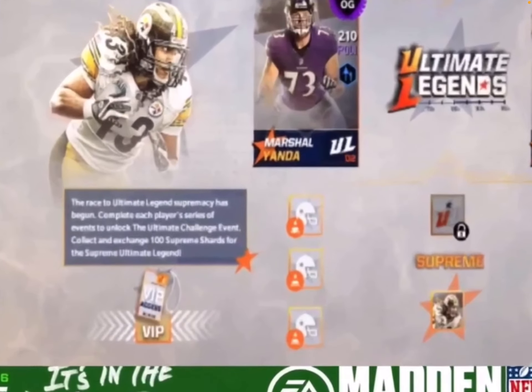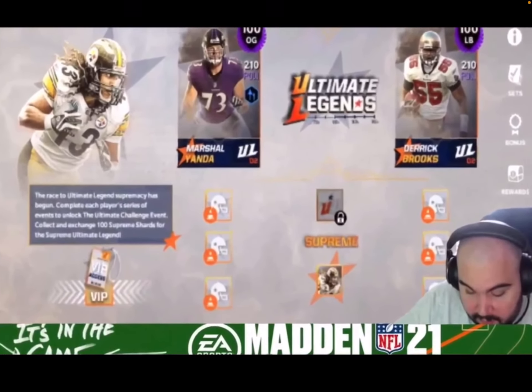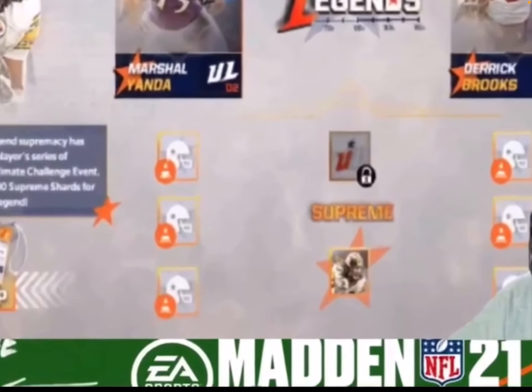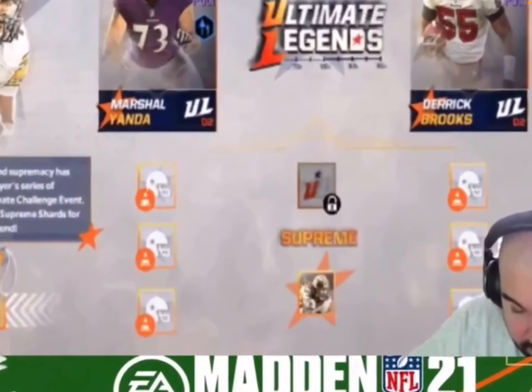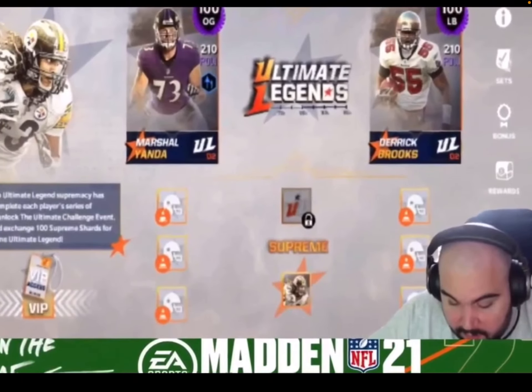The next screenshot shows the live event page. On the left you can see Troy Polamalu and the VIP thing — it's the exact same structure as series 1, just with new players. You play all three of these cone events with regular stamina, and then you play the one in the middle — which is about 50 or 60 regular stamina — and each time you play it after that it costs program stamina.